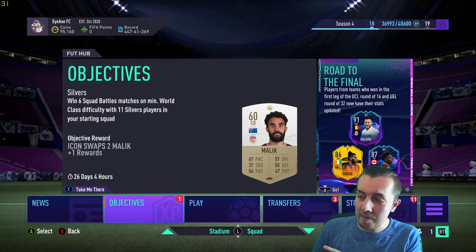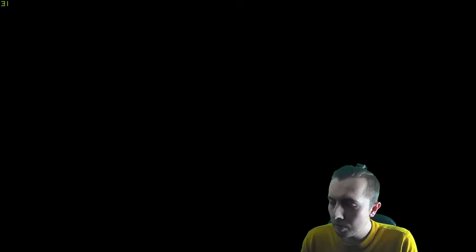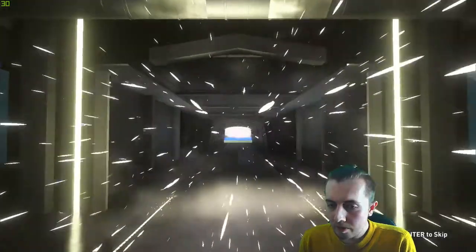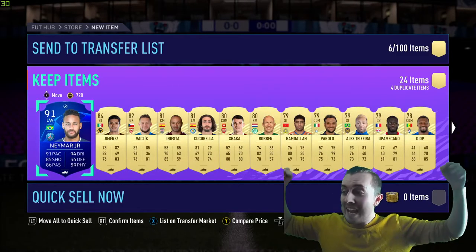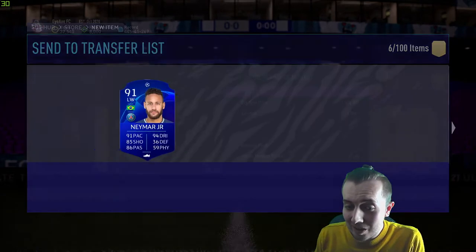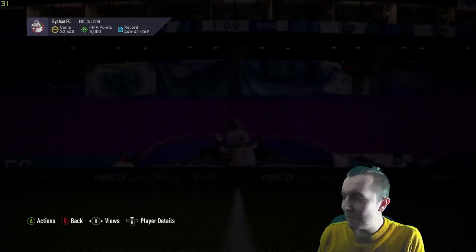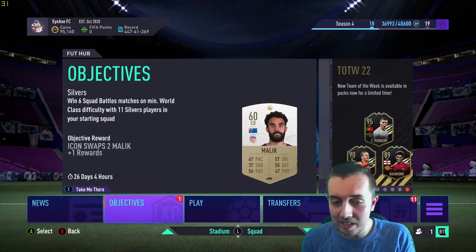Let me roll a clip of the pack pull we got. Fifth ultimate pack — walk out, oh it's a blue, I'm gonna skip it because it could be an 84 or above. Watch it be Ronaldo... oh yo, we got Neymar! Holy shit, we just packed Neymar! Love to see it!